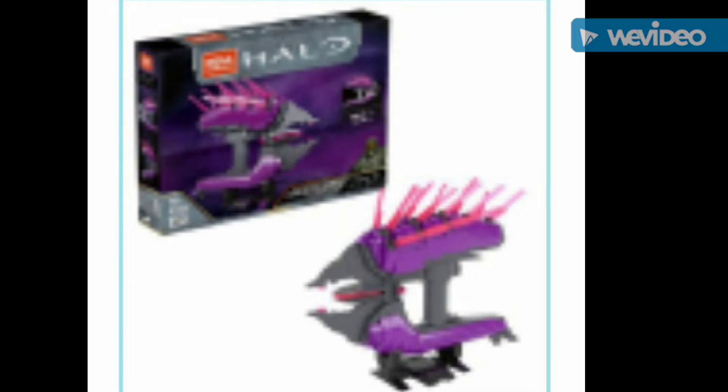First off is the one you saw in the intro: the Needler. This is the most obvious set — it's just a Needler. Some people were thinking it was fake, but I think it's probably real. It's a little goofy looking, I'll be honest. Unless they changed up what the Needler looks like in Infinite, this is just a little bit strange looking, but it's pretty cool. I'll probably pick one up, and it kind of made me want to pick up the Energy Sword as well.